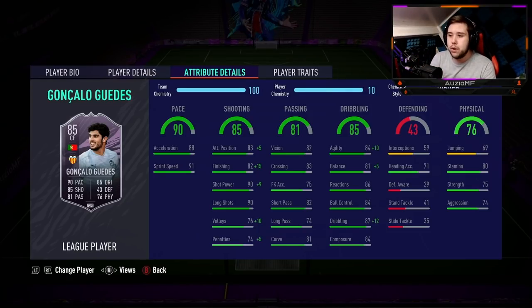It's literally a no-brainer to go for a finisher on this card — I feel like it's the best chem style and that's what I'll stick with for the whole review. He's got 88 acceleration and 91 sprint speed, so pace isn't going to be a problem. I do feel like he might struggle against the Varans, the Mendes, the Gomeses, but hopefully he can outpace the Virgils.